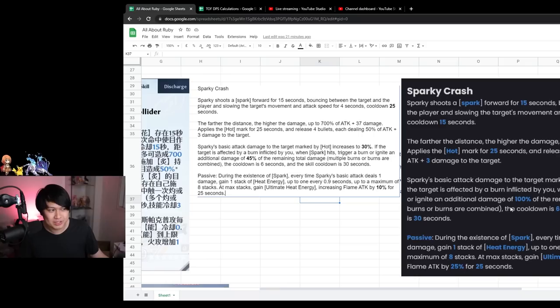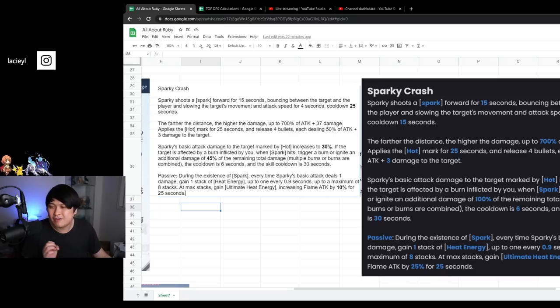Previously this ignite was 100%, which was pretty giga cracked, and it did receive a pretty big nerf down to 45%. However, the cooldowns are still the same — 6 seconds for the burn pop and 30 seconds for the skill itself. After all of that, there is also a passive attached to the skill: during the existence of the spark, every time you deal basic attacks, you gain a stack of heat energy — up to eight stacks, one every 0.9 seconds, taking 7.2 seconds to max out. When you get full stacks, you get ultimate heat energy: flame attack plus 10% for 25 seconds, which is down from the CN version's plus 25%.